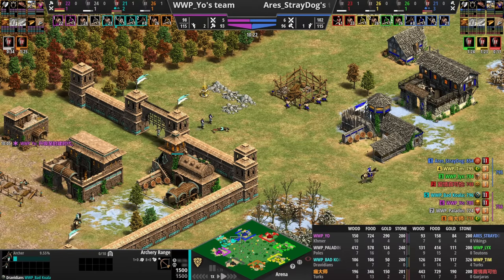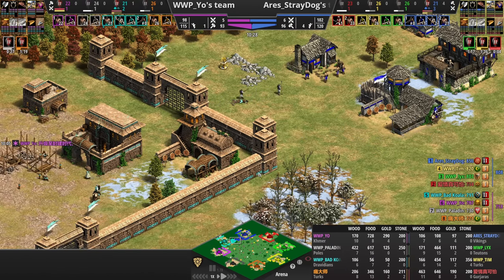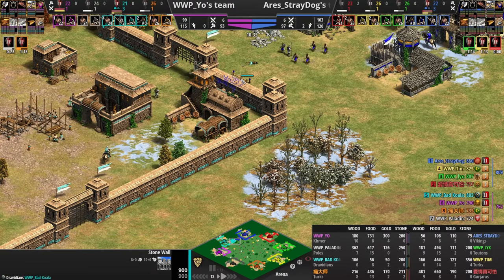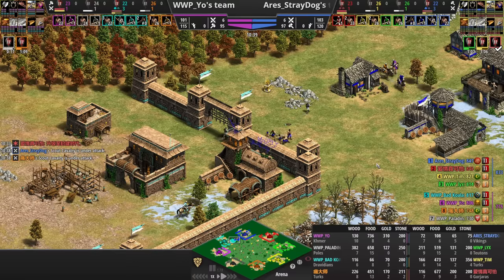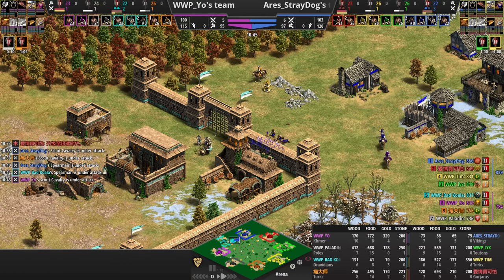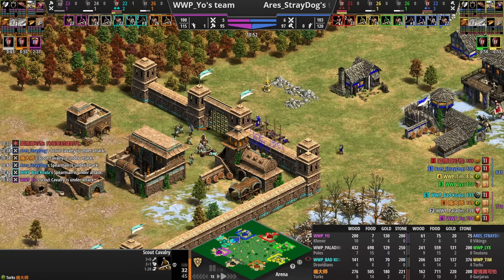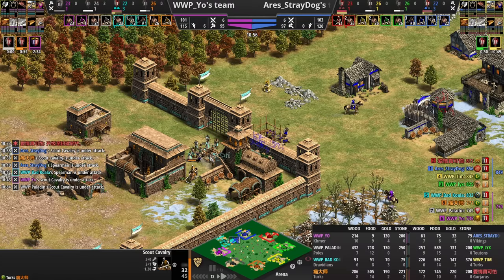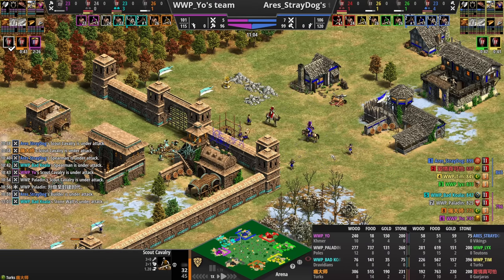Militia coming out for Bad Koala, and both players will be pumping out Archers. There's the first Tower looking to push through walls. Blacksmith coming up for Bad Koala — he'll be looking to get Fletching out for his Archers. A Spearman got trapped inside until the Scout opens the gate. He'll be trying to build a Counter Tower and already has an Archer out to start poking at those vills who are building the Tower.